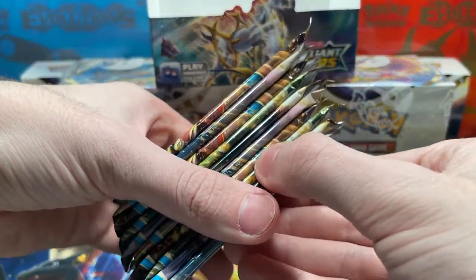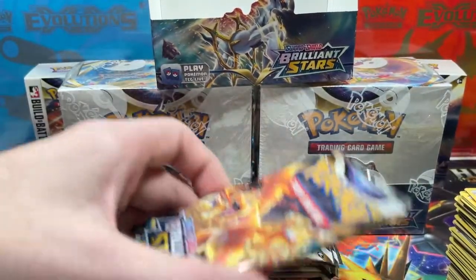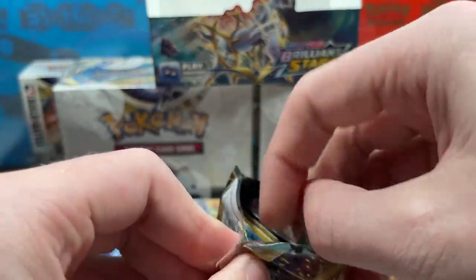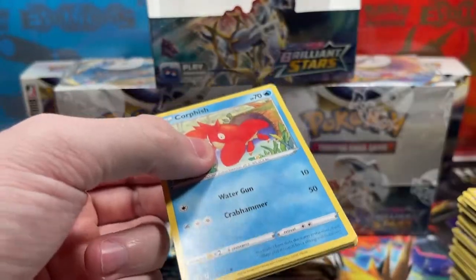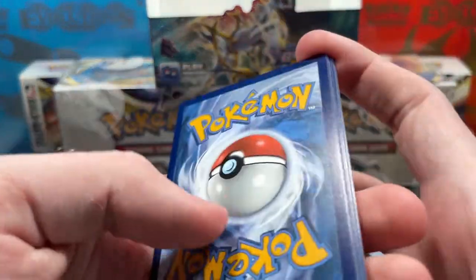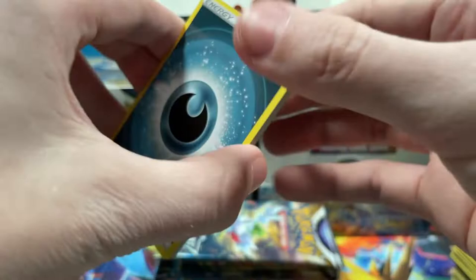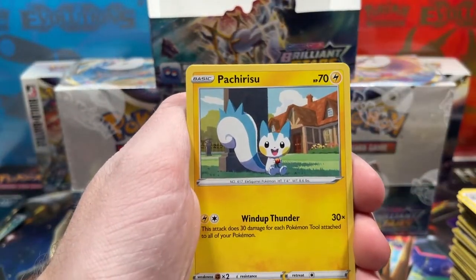Let's count: one, two, three, four, five, six, seven, eight, nine, ten — holy crap, there's ten packs left! That's still a lot of packs — that's a Pokémon Center ETB right there. Chances are we're gonna have maybe another huge pull, or a decent pull, or hopefully a pull in general. We've made pretty well with this box so far, so I can't complain.